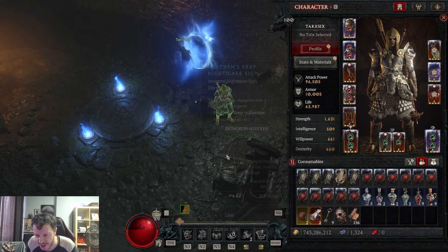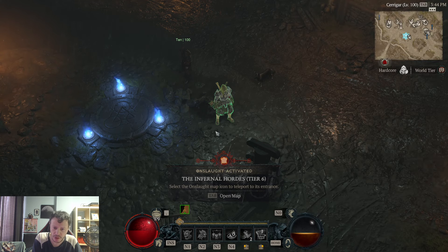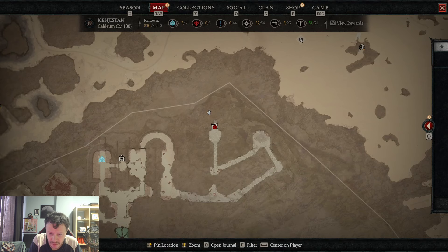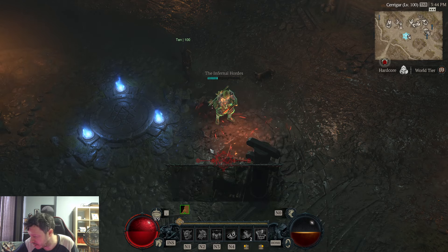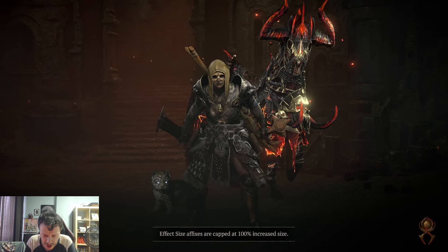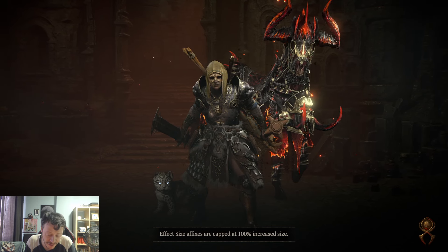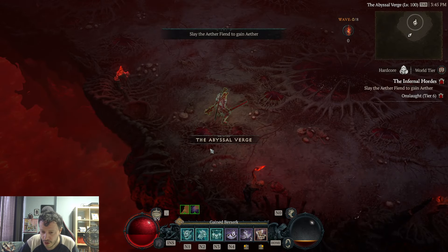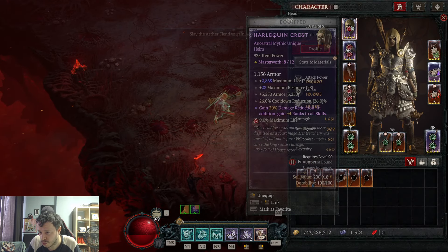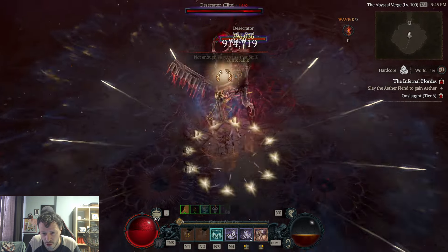Let's look at Forge Tier 6 again. Last time it was close — we made it but the adds were surviving a little too long and the boss was taking too long. Tier 7 could definitely be tried, especially on softcore where you go Amethyst in the sockets and grab additional strength.